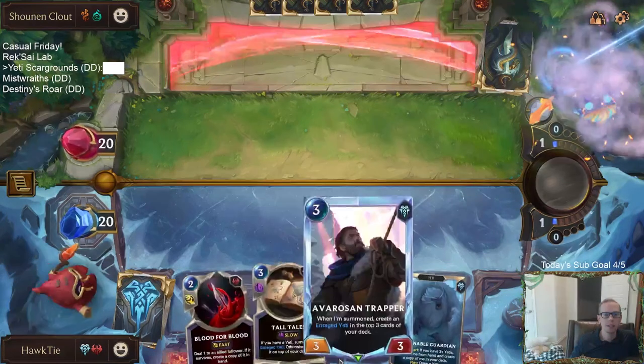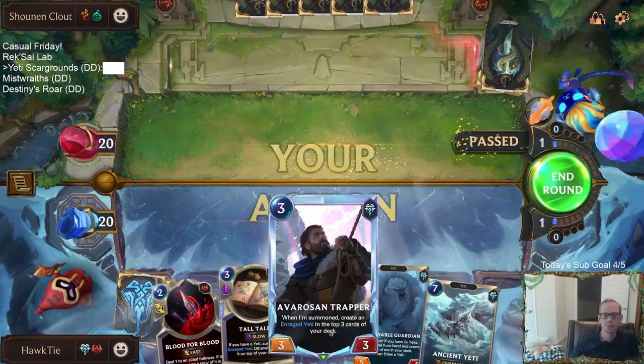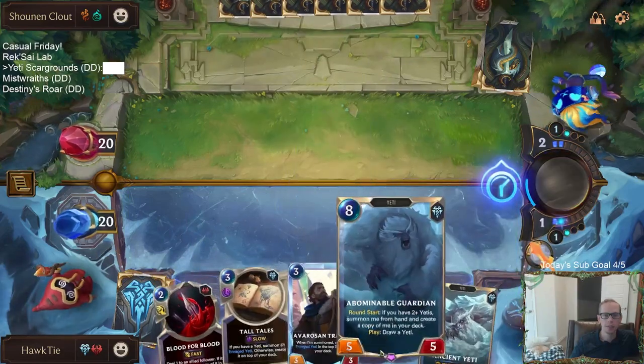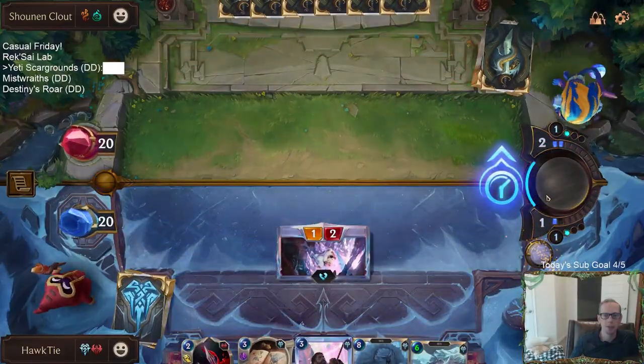So this is kind of like what our deck can do. If we can get Enraged Yeti plus Tall Tales to get a second Enraged Yeti, and have the two of those put the Abominable Guardian in play, and then we Blood for Blood the Abominable Guardian.